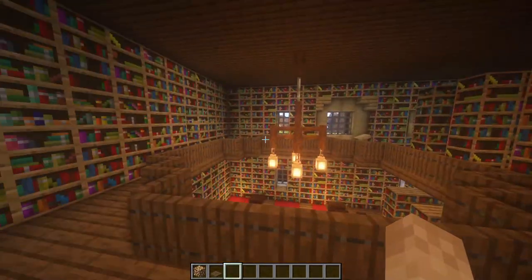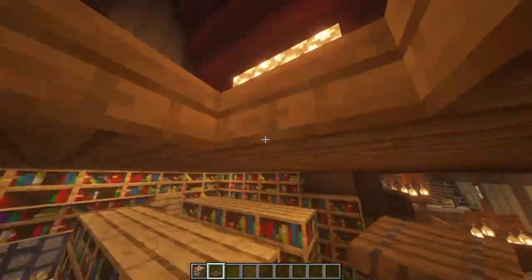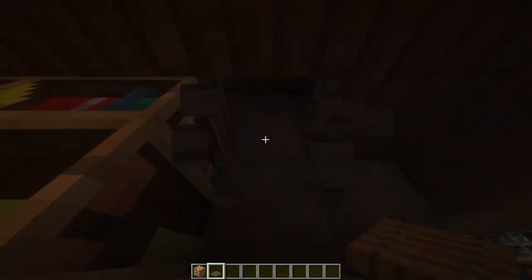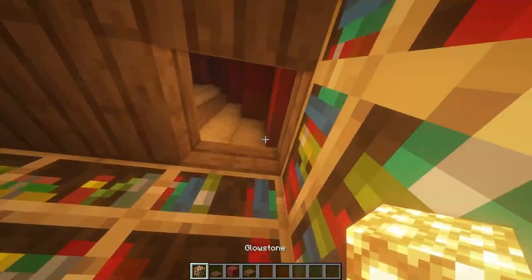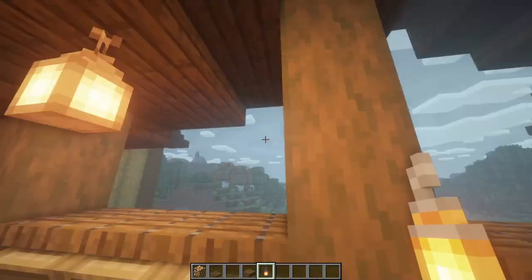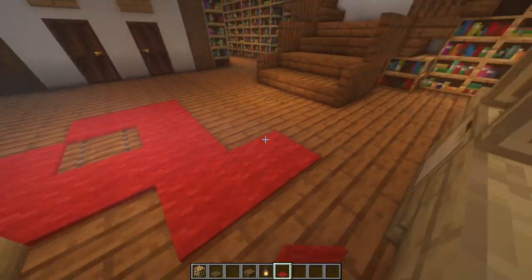For the upstairs lighting, do the same thing as the lower floor except in the roof. Once that's all done, come out to the front balcony and add some lanterns out there as well. Then come to the front room and add some carpets to make a little red carpet as you walk in.